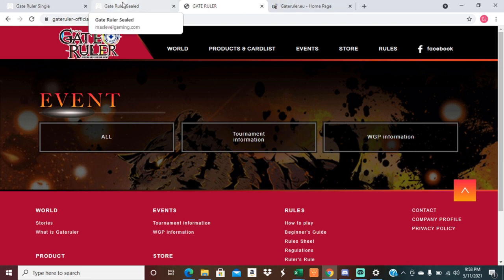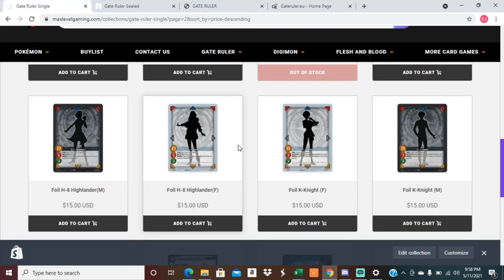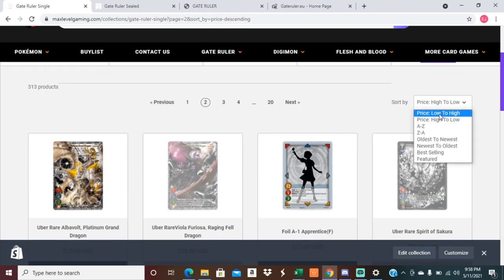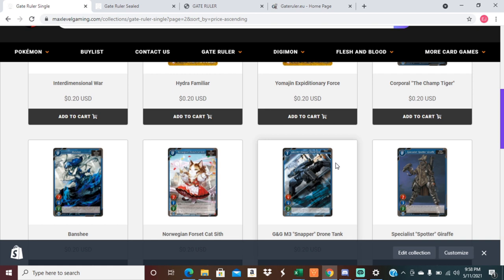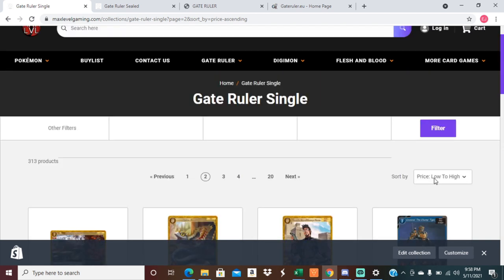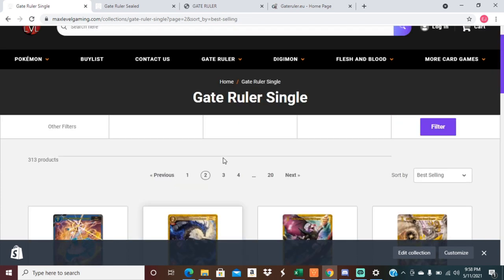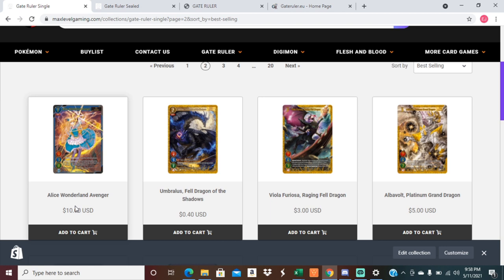Another thing I touched on before is the base rarities being cheap. All of the commons are very cheap, uncommons are cheap, three-stars are cheap, and even some of the four-stars are only a dollar or two. Most of your meta-impacting cards are very affordable — they're not going to break the bank at all. Alice has the waifu tax, unfortunately, but what can you do about that?